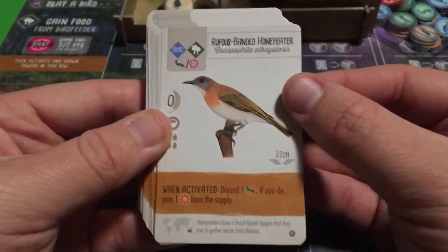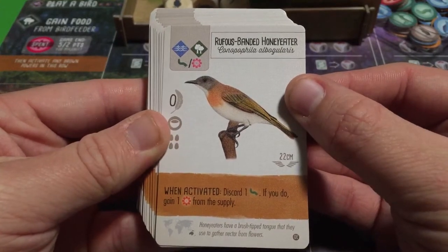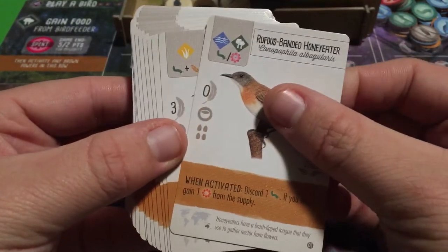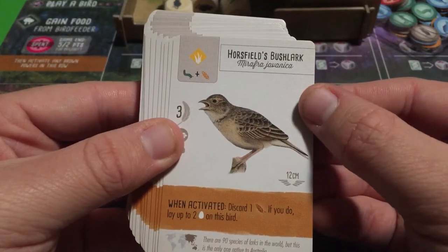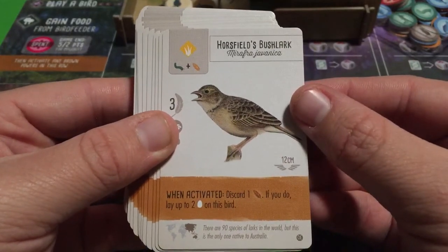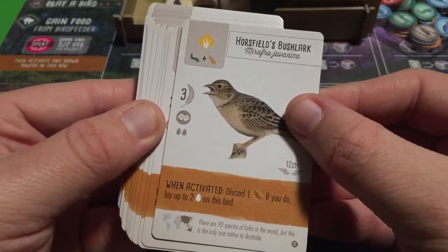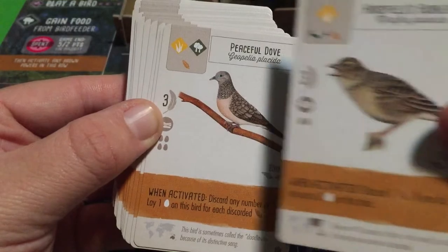The Rufous-banded Honey Eater: discard one invertebrate; if you do, gain one nectar from the supply. A nice straight trade. The Horsfield's Bush Lark: discard one seed; if you do, lay up to two eggs on this bird. If there's already an egg there and the capacity is one, you'd still lay what fits.